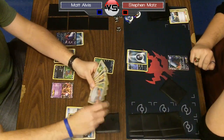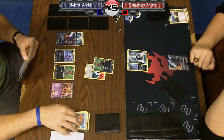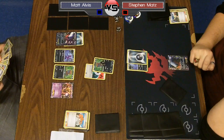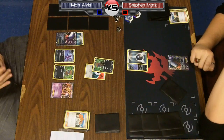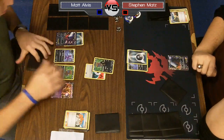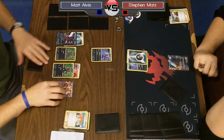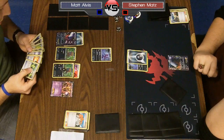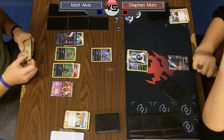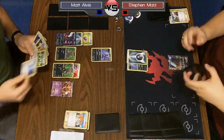Looks like there's no Rare Candy in that hand, which is what's going to make things difficult for Matt. He needs to draw Rare Candy and Hydreigon to ever get a Stage 2 into play. If he doesn't have the Rare Candy, he can never get his energy manipulation going — he can't use Dark Trance — and he's probably going to lose. You need to get that into play; otherwise you are just an inferior version of your opponent's deck.